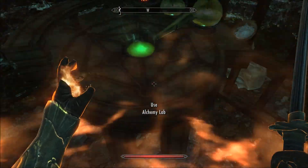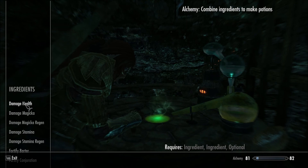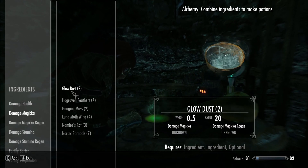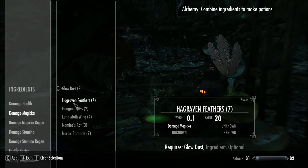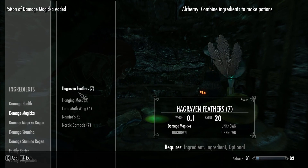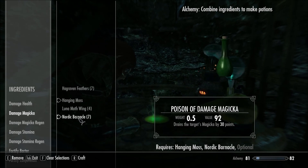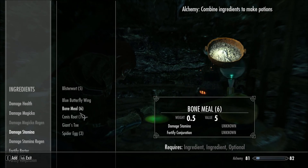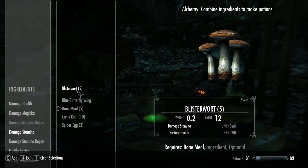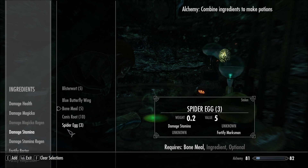Salt pile. Wonder if I could free up some weight. Can't use the Nirn roots. Glow dust, glow dust, and the mirrored rot. Okay — a bunch of damage magicka ones. Bone meal — oh, and giant's toe. This is how we free up weight — this is half a pound by itself, and this is two point something.